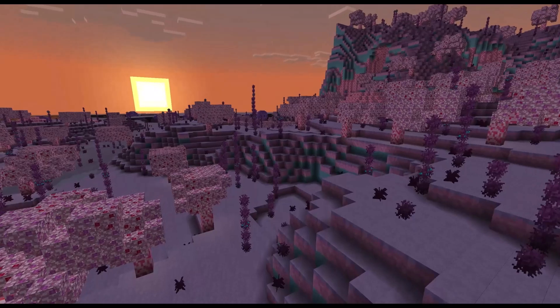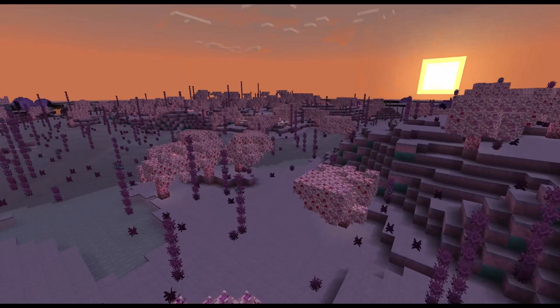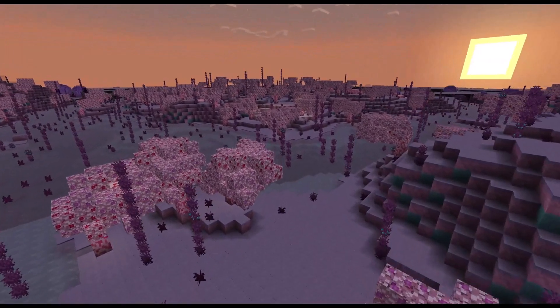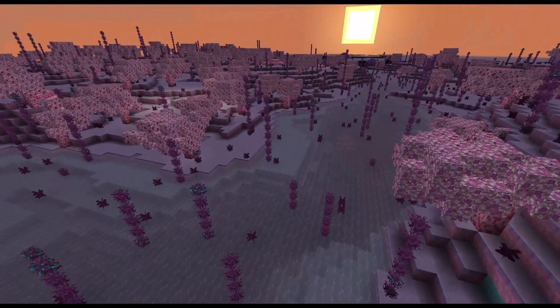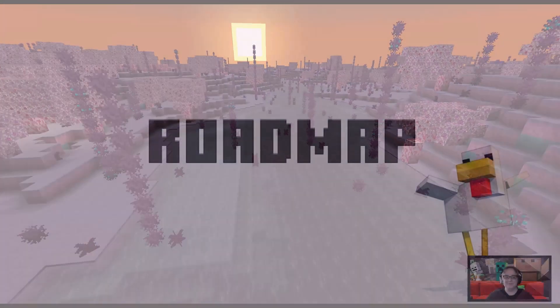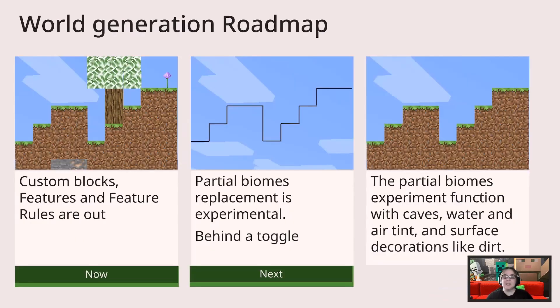I love seeing all of this come together, and you'd think that we're done — don't need to do anything else. Well, it's not exactly right. So let's dive into the roadmap to see where we are and what we have left to do. First off, let's start with what's out. Custom blocks, features, and feature rules are all released into the wild. You can, and probably do, play with them all today.